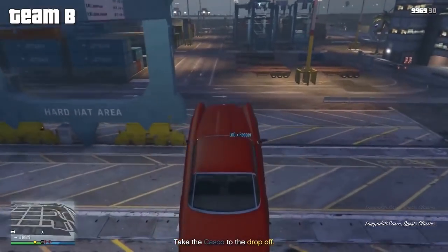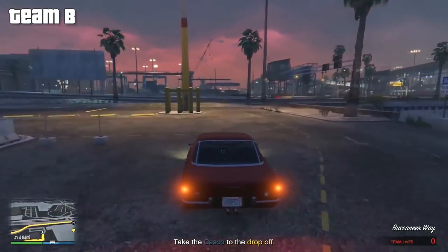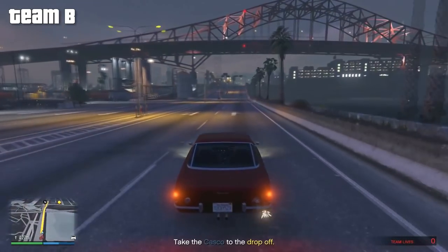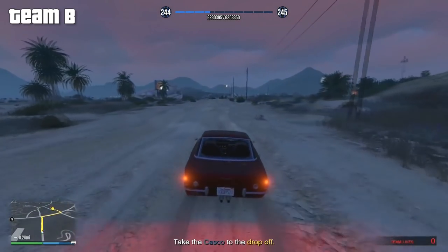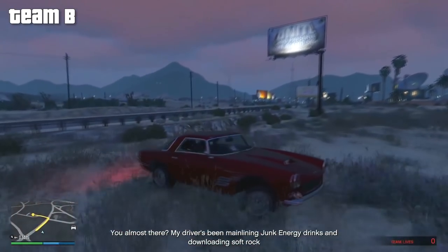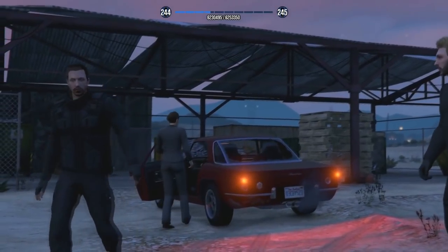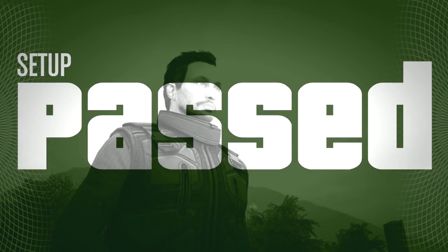Now it's just a matter of driving out into the desert where you need to drop the car off. You'll have gang members and cops coming after you, so it's really up to the driver to dodge everyone. Before you take the car, you can wait for your other team to drive over and support you with their Insurgents or Karumas — they can take most of the heat and ram other cars out of the way. But once you get out of the city, they pretty much leave you alone anyway. Drive to the same drop-off location used for the prison bus in the previous setup, and that's everything for the third setup.